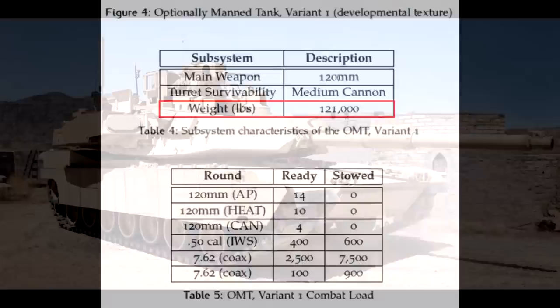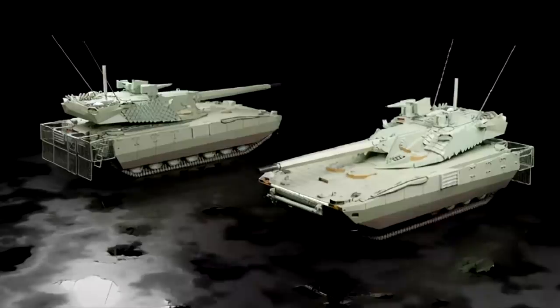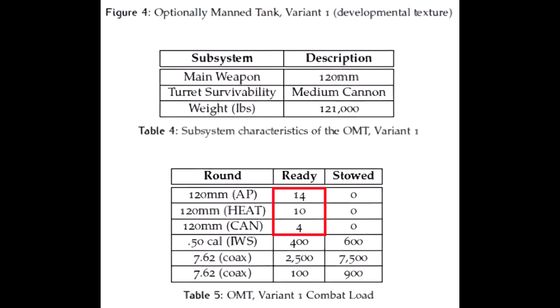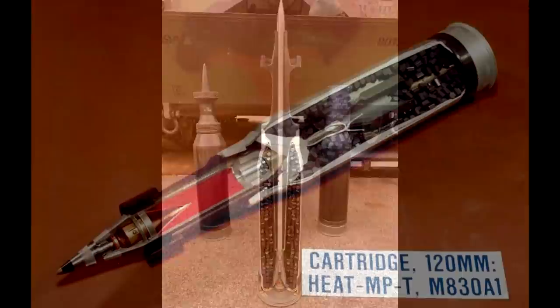The vehicle would weigh 121,000 pounds, which is roughly 55 tons — pretty good especially compared to the M1A2 SEP v3 with Trophy, which comes close to 70 tons. This concept, while having the smallest gun caliber of all three, for some reason also has the lowest amount of ammunition: 28 rounds of 120mm in total, of which 14 are APFSDS, 10 HEAT, and four canister projectiles.